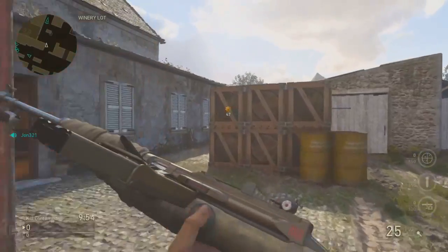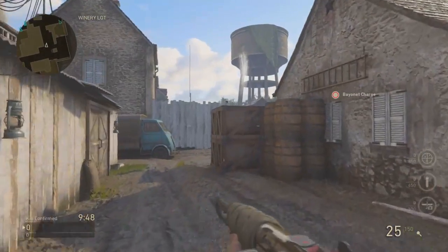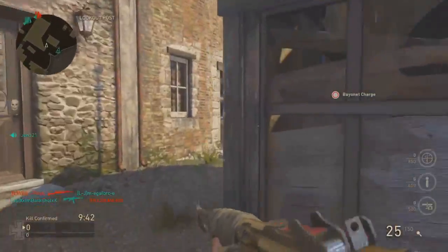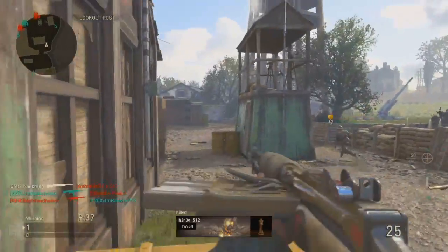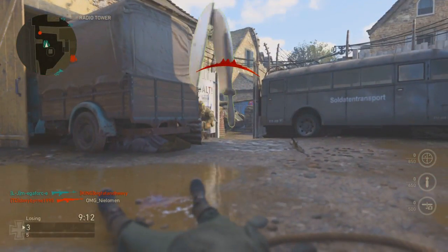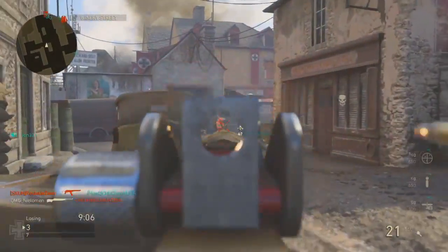Oh boy, look at this beauty of a weapon. Look at that — it looks so clean. The special animation makes it just so much better. I tried out the iron sights and to be honest, I don't really like them. Probably in the next game of kill confirmed, we are going to put on a scope. The iron sight puts me off so much — it blocks so much of your vision. I don't like it at all.